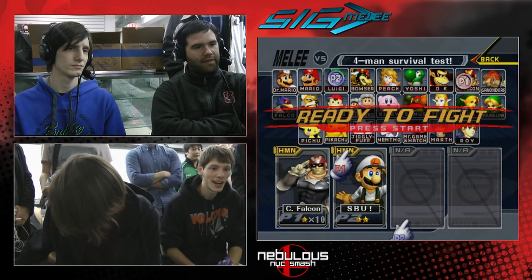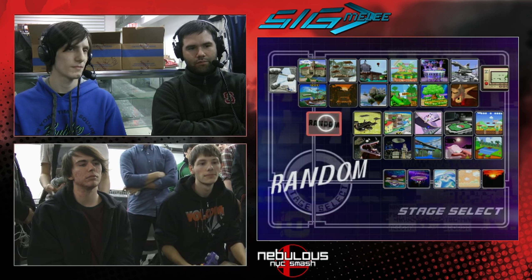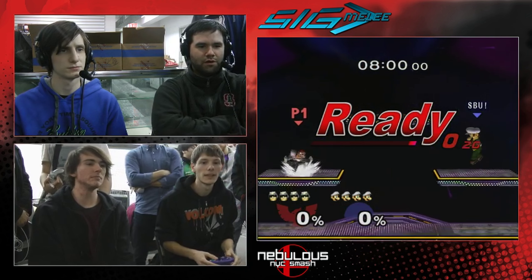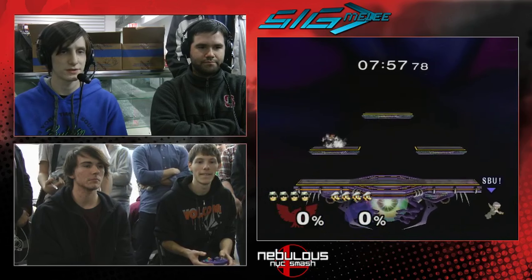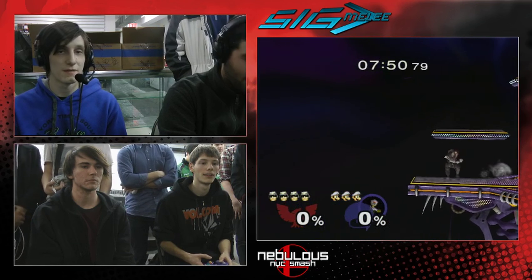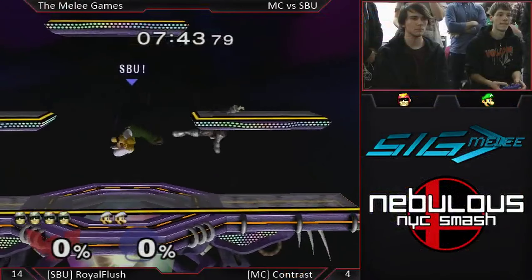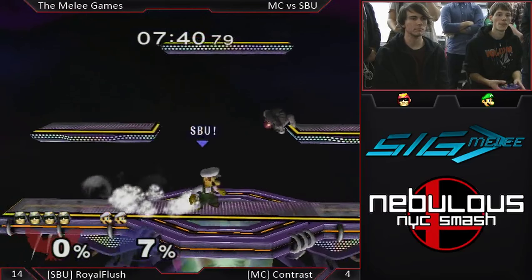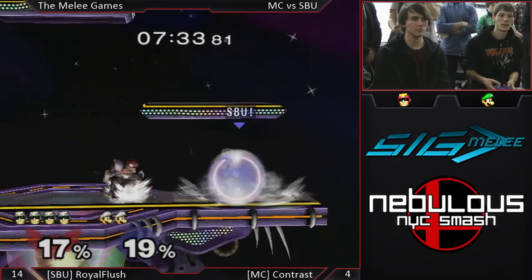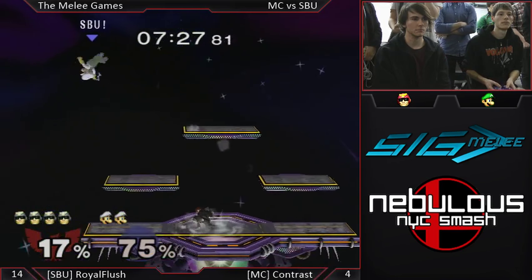Manhattan College down to their last man, and Captain Smuckers coming up. Taking 14 stocks is definitely not out of the question for Alex, especially considering Stony Brook's remaining characters are all very susceptible to Falcon shenanigans. They have Venti, who's a space animal player; Vortex, who plays Sheik; and Bubba King, who mainly plays Samus and Peach — although he has a very good Sheik as well. I'm very excited to see him try to bring this back.